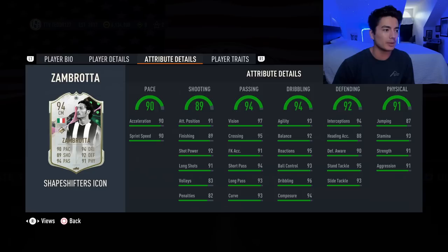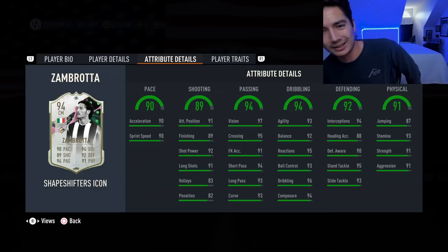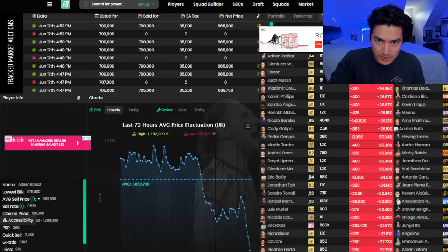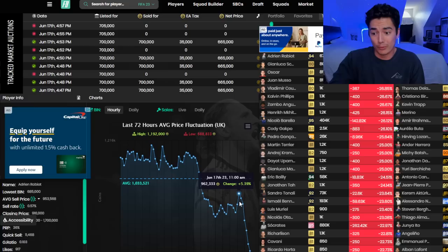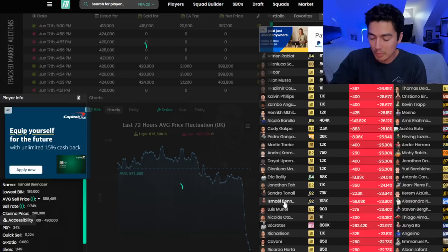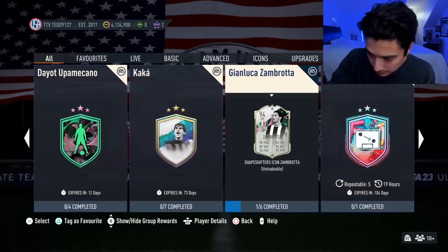From the few games I played with Zembrota - I only used his loan and played Socrates for one game - I felt like Zembrota was actually the better card, but don't take my word for it. He's really solid and really cheap, and he made center mids on the game come down. Checking footbin: Rabiot was over 900,000 coins, Zembrota comes out and he's now 678k. Barella is 400k, was 550 a few hours ago. Benacer is 200k, was 275. Socrates is down as well.